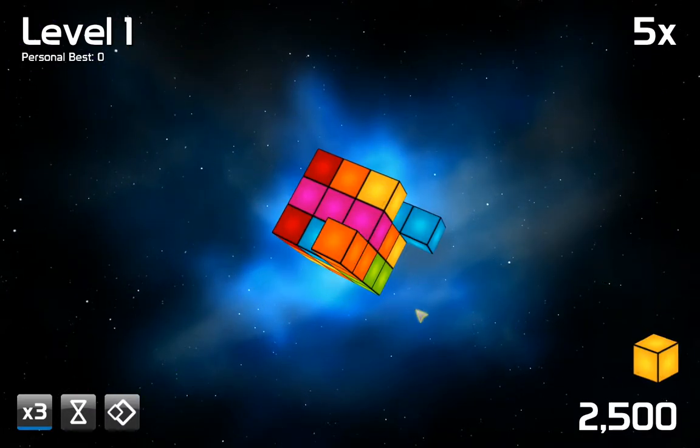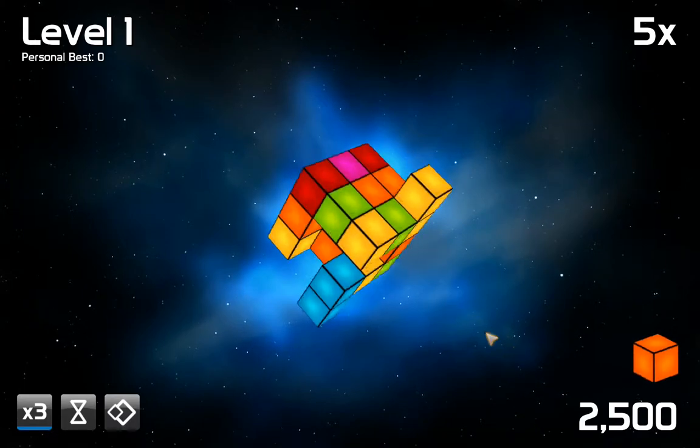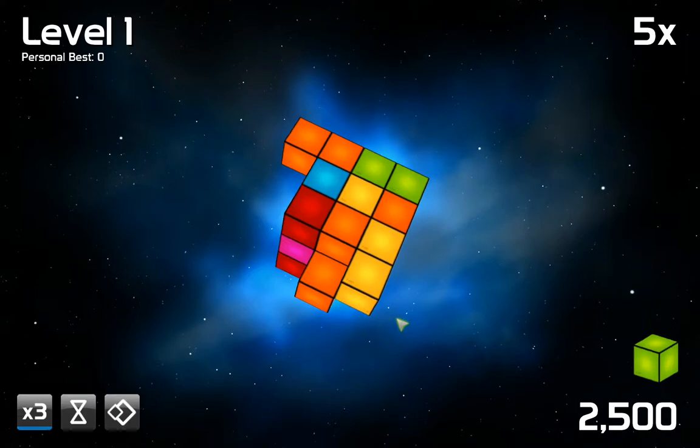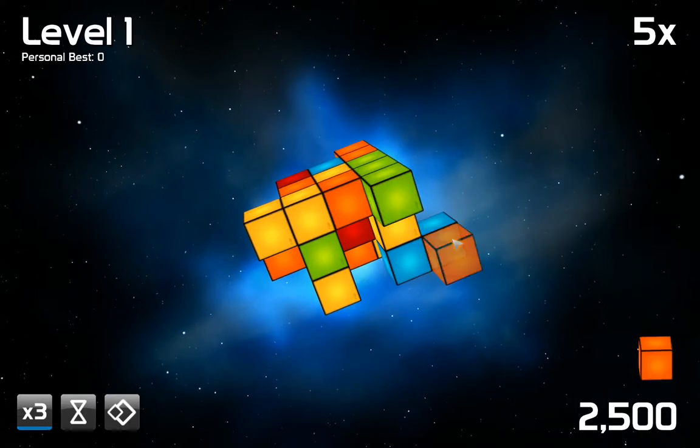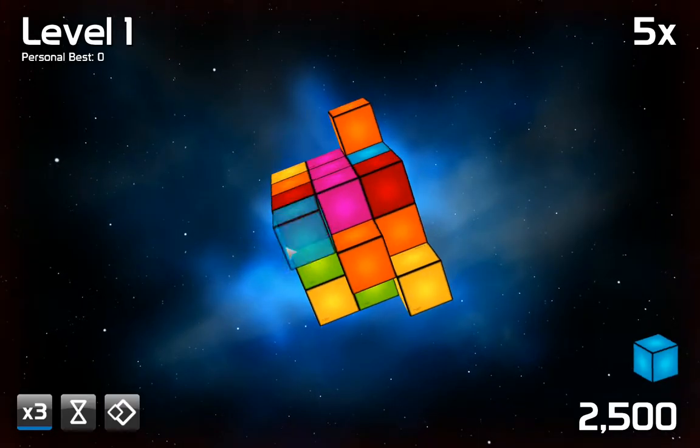I got a big-ass combo there. Oh my god, all these colors are so far apart. Now that I know there's a time limit I'm really freaking out a little bit. Oh my god, the mass is increasing rapidly. You've placed a number of blocks without creating a combo — every block you add will increase the mass, and every block in a combo will decrease it.